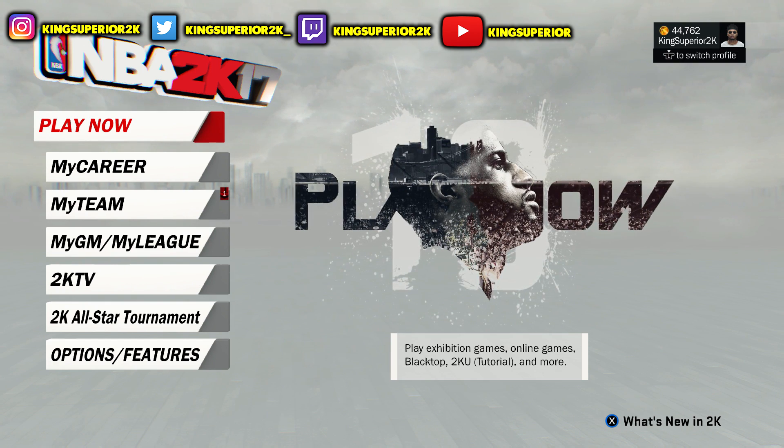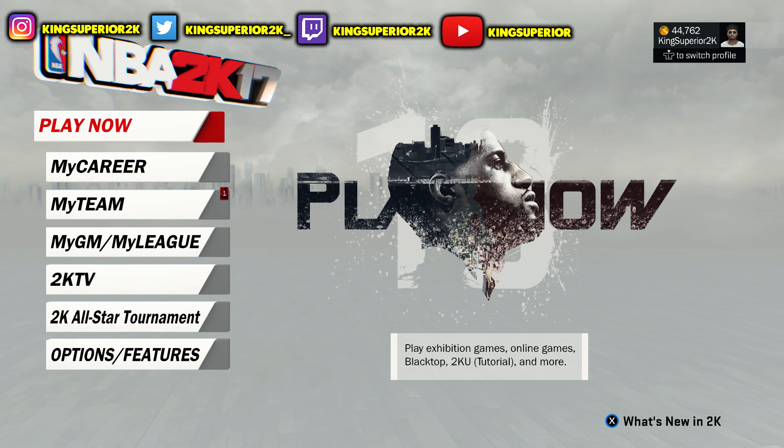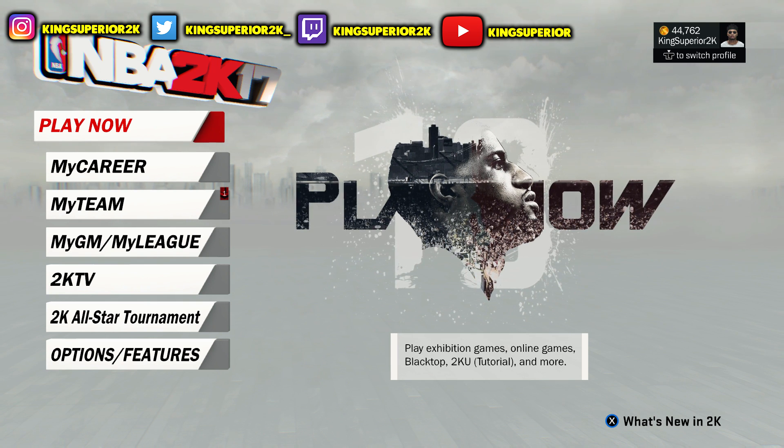Now I know a lot of you are probably loading up your players, going to your My Court, and then joining your friend's park or your friend's My Court. But today I'm gonna show you guys how to do it from the main menu.